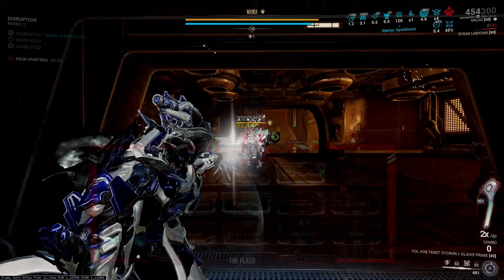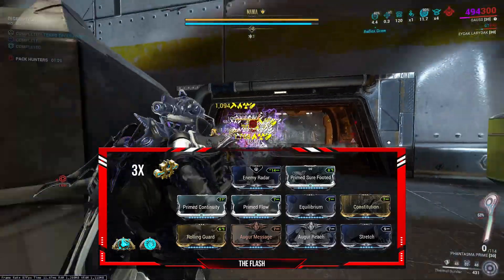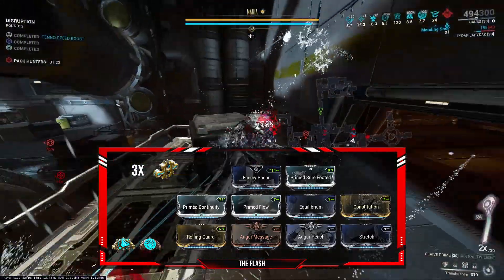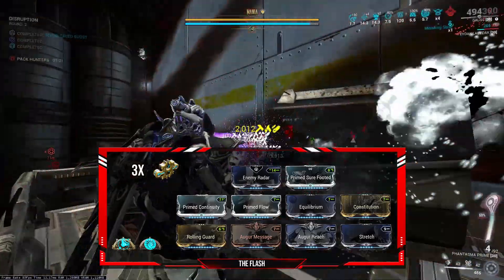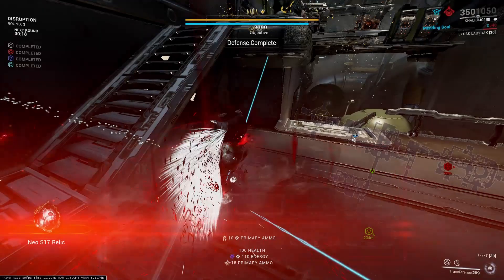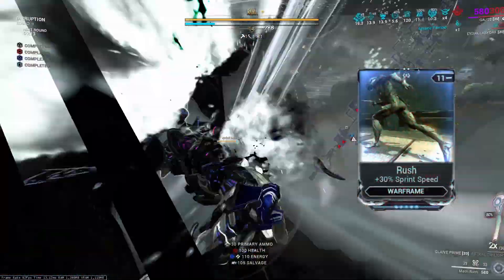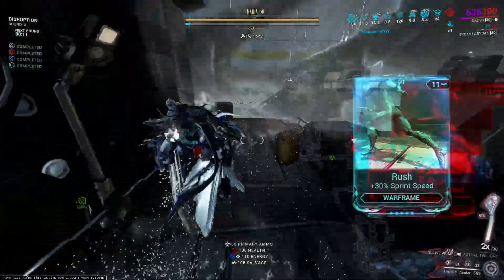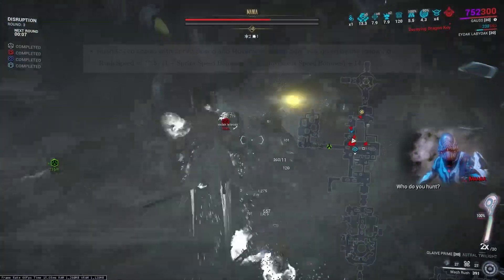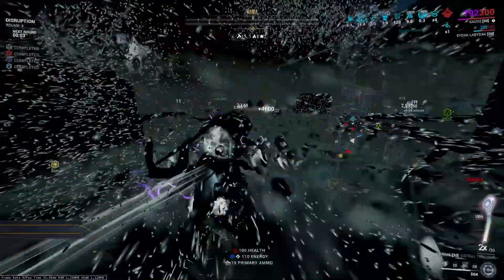The build is as shown. For enemy radar — and for Sure Footed — your second ability gives you knockdown resistance, but in most Steel Path cases you won't have it up, or you might get nullified, so you'll need Sure Footed. If you don't want to use it, you can add Rush for more movement speed, since your first ability scales with movement speed multipliers. The rest of the mods are range and duration mods. If you want to use any of Gauss's augments, you can swap out Constitution.